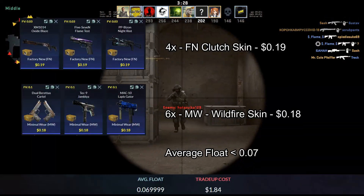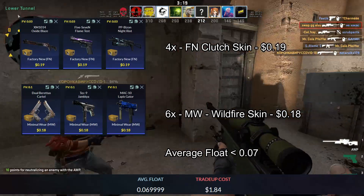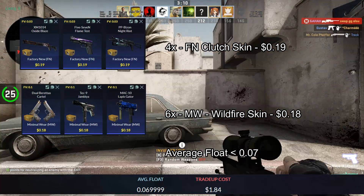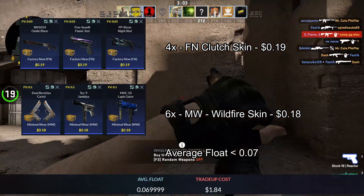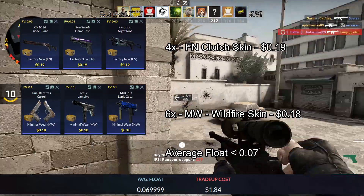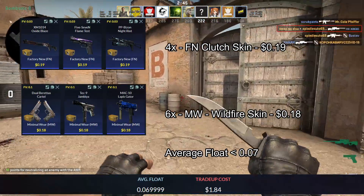For our last trade up, we will be using 4 factory new clutch skins and 6 minimal wear wildfire skins. The factory new clutch skins will cost you 19 cents each and the minimal wear wildfire skins will cost you 18 cents each. The average float of this trade up must be less than 0.07 to get factory new outcomes. For the minimal wear wildfire skins, I recommend floats less than 0.1, and for the factory new clutch skins, floats less than 0.03. The inputs are also flexible — you can use 7 minimal wear wildfire skins to increase your profit margins by a lot.